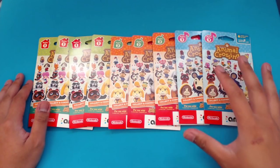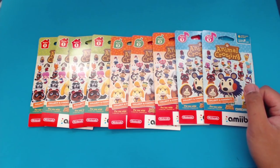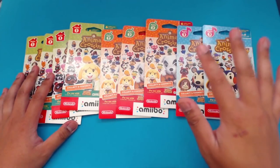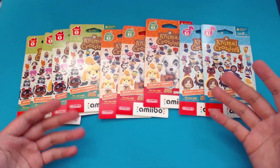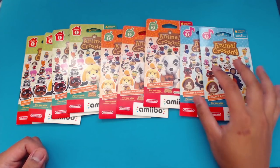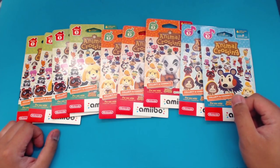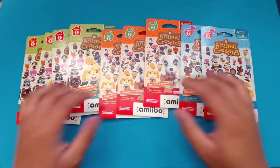This is pretty much the exact same count as the most recent Amiibo Card opening that I did. If you missed it, we did four Series 1 Packs, three Series 2 Packs, and two Series 3 Packs. Just like in the previous video, we're really hoping for Lyman in the Series 3 Packs. I've opened up about five or six Series 3 Packs so far and still nothing. But regardless, I'm still really hoping for a lot of non-duplicate NPCs or just non-duplicate cards in general.